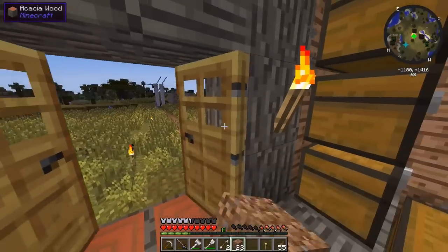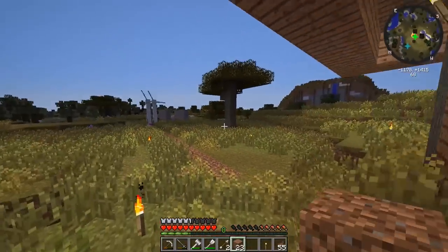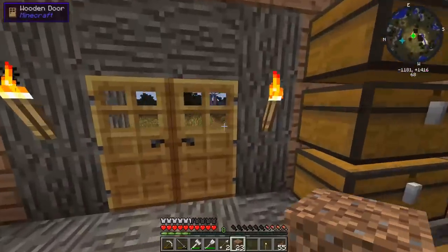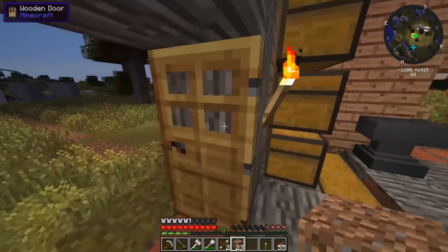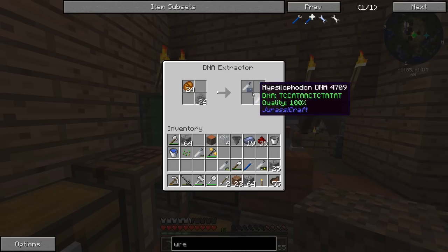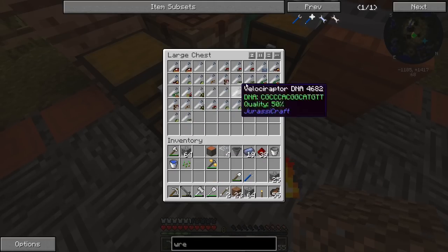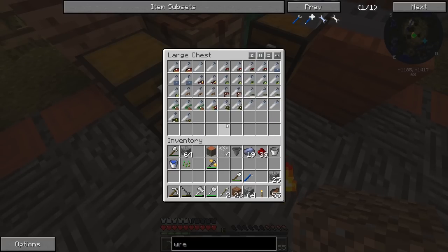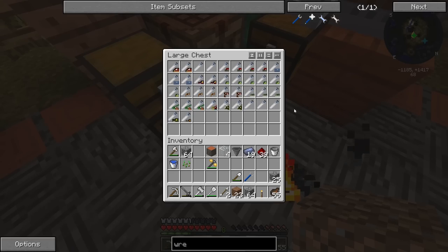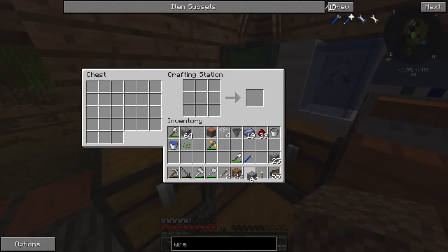I'm still hearing the super loud wind noise - I'm not sure if that's what's making the noise or if it's actual wind. Either way, the windmills are out of the way so we can expand our front lawn. How much cobblestone do we have? We're getting a pretty good amount from the fossil mining. Let's see how many cobblestone fences we can make - looks like about two and a half stacks.